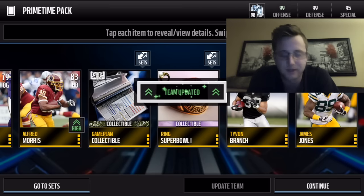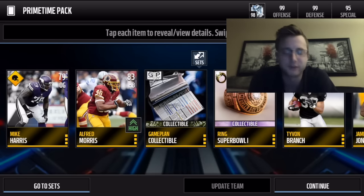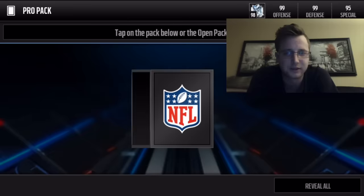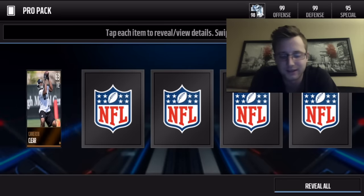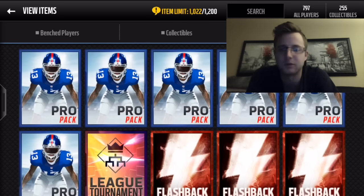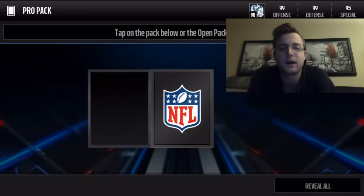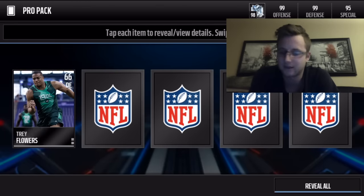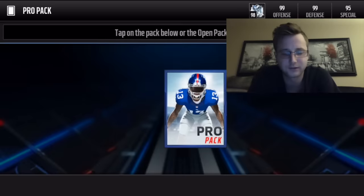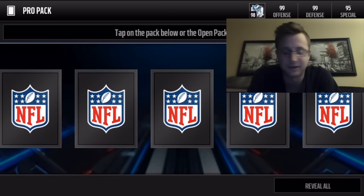Update team — oh, that's just the half pack. We changed out the half pack for a little bit, so that's kind of why we had the update team there. But it was exciting when it happened. So we got a position collectible, so an Elite. Probably the worst Elite you can get is a position collectible — that will go for like a thousand, so less than a gold player. But I guess at least we got an Elite.